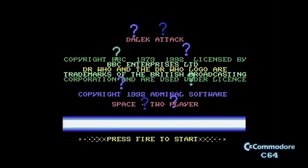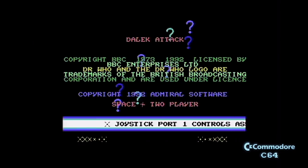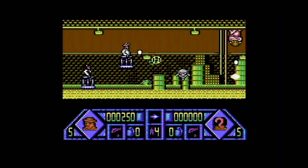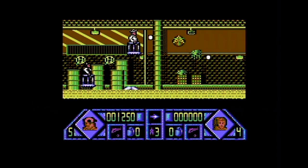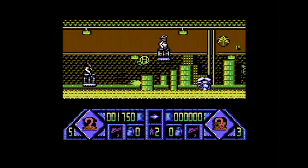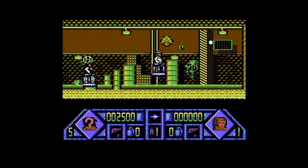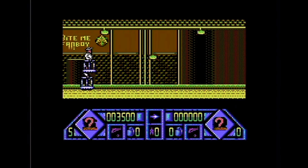Over to the C64. Dalek Attack is copyright 1973 and 1992 — I think it's the Doctor Who logo that is copyright 1973. There is a two-player mode on all the versions: you can be the Doctor and Ace, or the Doctor and a UNIT soldier who looks suspiciously like the Brigadier but isn't, because they would have had to pay someone for that. You have to rescue the humans who are trapped in the Daleks' disco field. There's a big end-of-level-one baddie which you defeat.